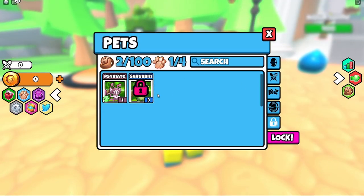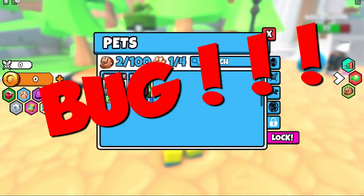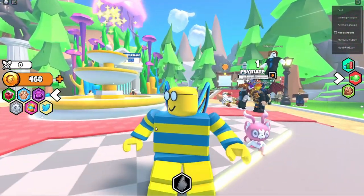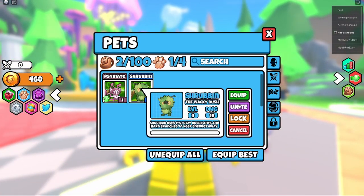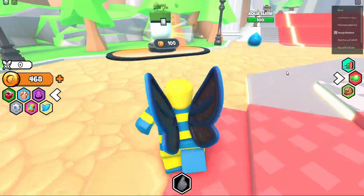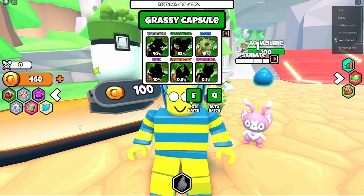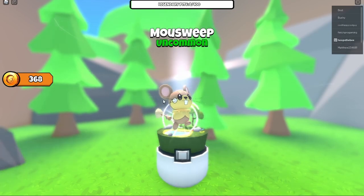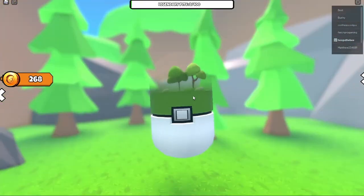I'm back guys — it was a total bug. There are my pets! I've got two pets out now — I can equip them. I had to just come out and come back again, so if you see that bug just do that. It's a new game, these things happen. I just couldn't work out exactly what happened, but it's fine. Let's get a few more of these done.